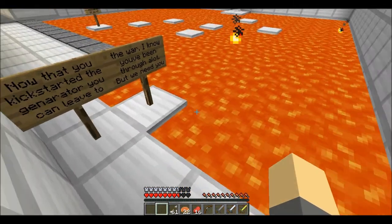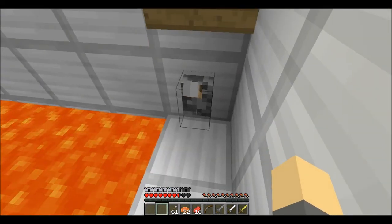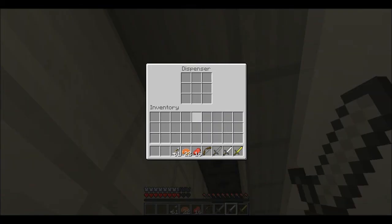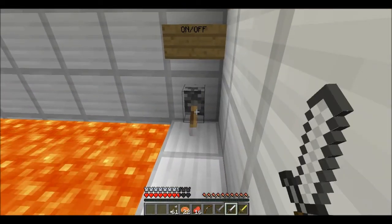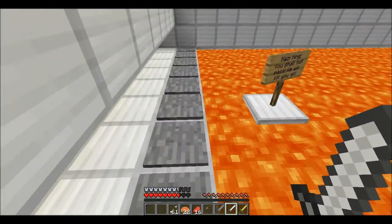So we ended off here and I was about to flick the lever. The dispensers are empty, I know that. So what happened when I flicked the lever? Nothing seems to happen.